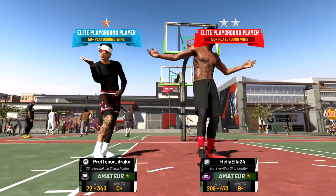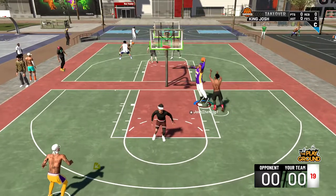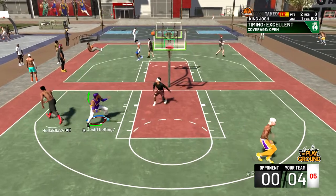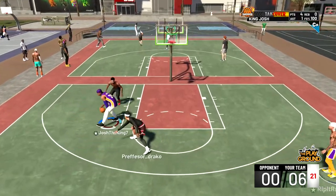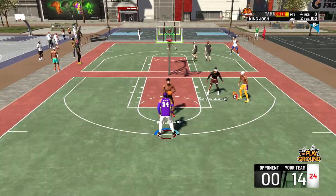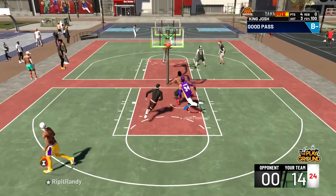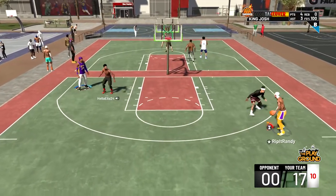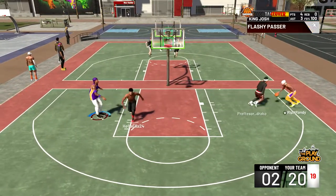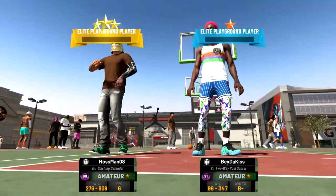In this sixth game we went up against a two-way shot creator and a playmaking sharpshooter, which is kind of a weird build because they can't really dribble since they have sharpshooter primary. We're up four to zero and I'm gonna take a mid-range and green it — somehow that was open and not lightly contested. Right here I'm gonna do a post hop shot but Randy gets the perfect cut, I pass to him and he gets his takeover. I give him the ball for an easy three-pointer — he greens it. We're up 17 to zero. Randy greens another three. They did end up scoring once but it doesn't matter because we win 22 to 2.